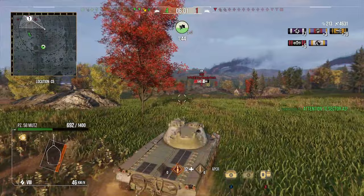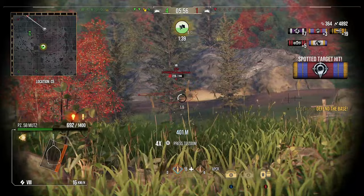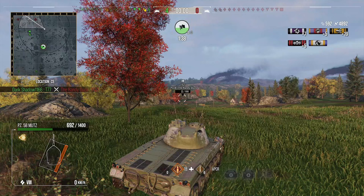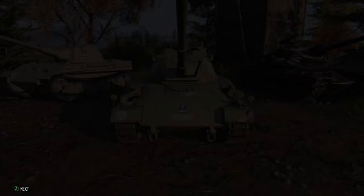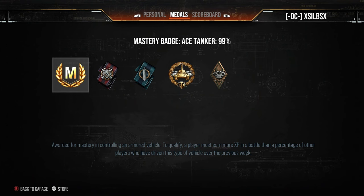He pops up and we get a nice quick pot shot into him, picking up some assist as well - I think it was us that spotted him. We take him out and get the victory, coming top of the board with five kills and just under 4.9k damage, 592 assist. We pick up the ace tanker medal and high caliber. Really good game and a big shout out to Mass who had a really good game with his Panther 2.